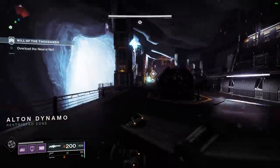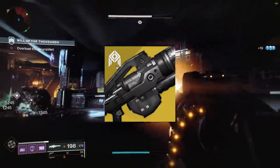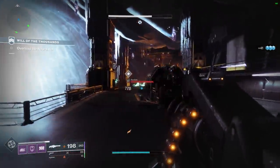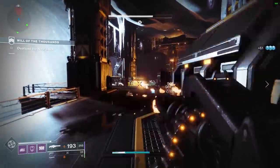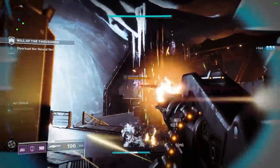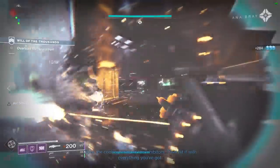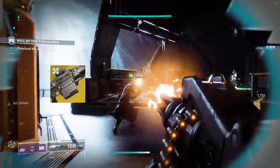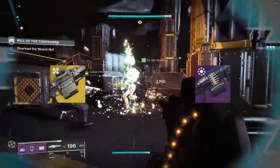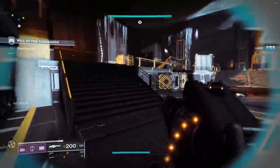In front of us today is the new exotic heavy machine gun Air Apparent, also known as Skyburner's Oath. This weapon essentially gives us the ultimate power of the Cabal — it's the equivalent of a roided-out Sweet Business. Today we're going to be reviewing this exotic in both PvE and PvP, and comparing it against weapons like Xenophage and 21% Delirium, which are the two top-tier machine guns that come to mind.